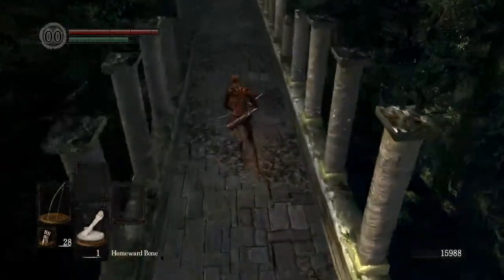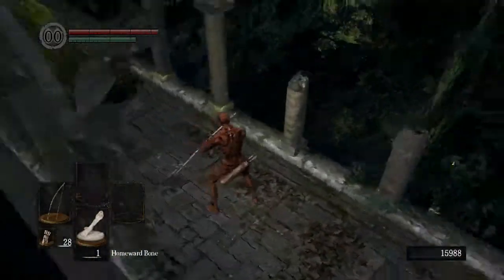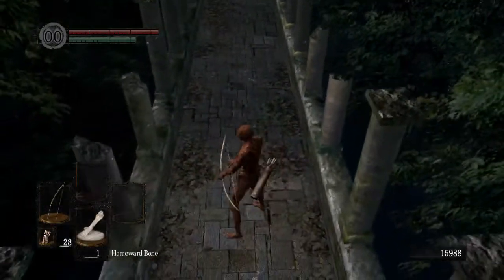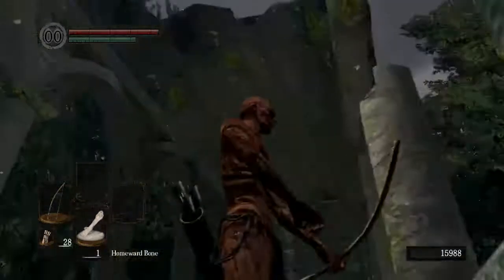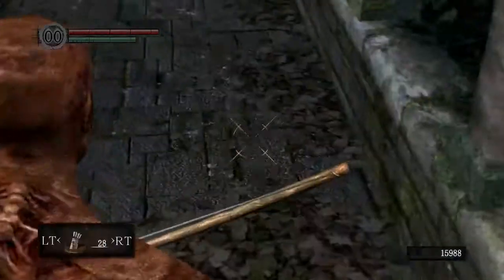This alternative way is a little bit more consistent I've found. The visual markers for locating where to stand to execute this: this first broken column before you enter the covered area of the bridge, and also this little hole in the pavement.